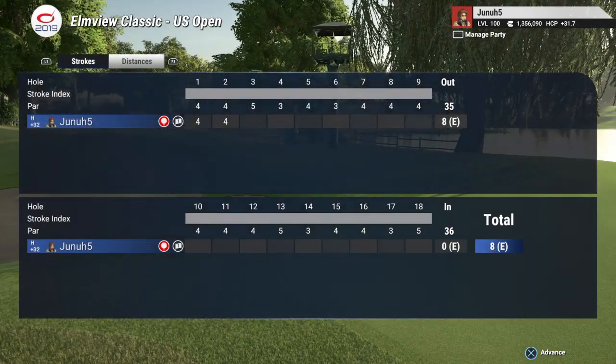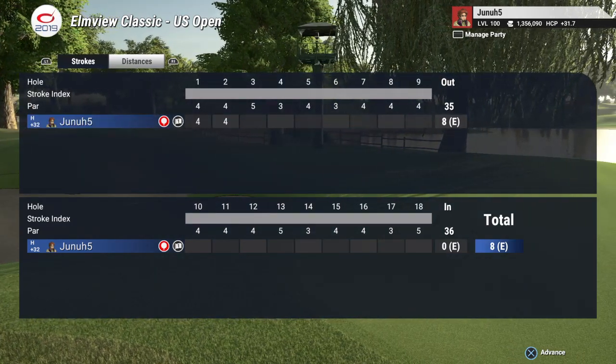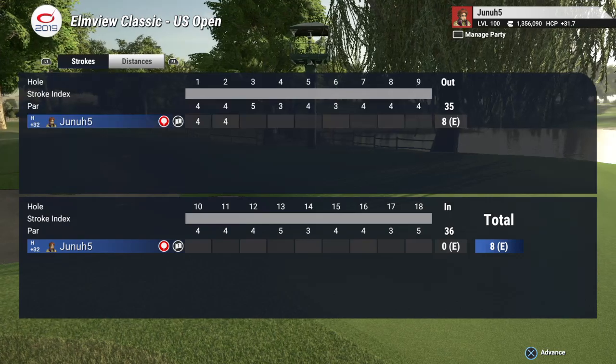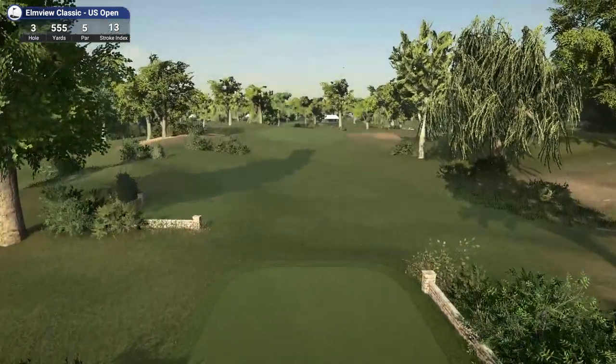These first two holes: par, par. Hey, I'll take it. Great putt. I think these first two holes are the two toughest on the course, in my opinion. The hole will keep you right where you were at even par. There's one par five on the front nine, and the back nine has two par fives, so it's not the traditional layout — par 71. Coming off a par on the last one.